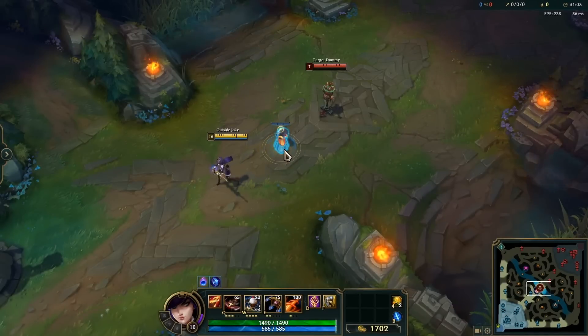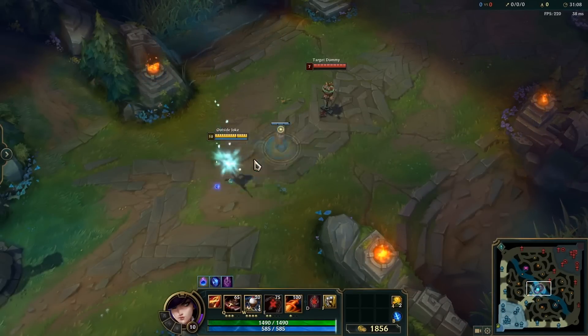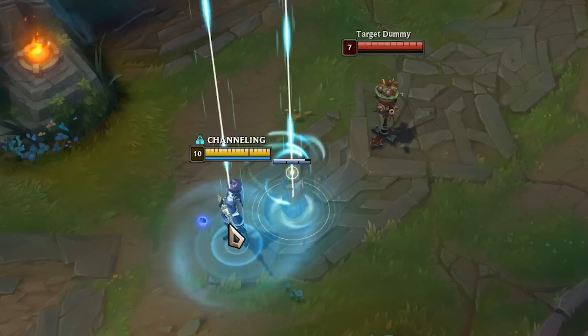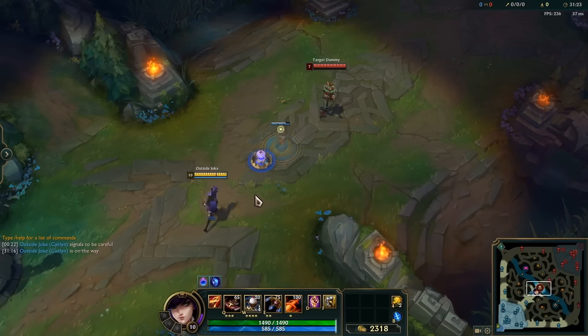When someone teleports in front of you as Caitlyn — or anyone else for that matter — always drop your trap right behind them, because they'll always spawn a little bit closer to their Nexus and will not spawn right on top of a ward or minion. Knowing exactly where they'll be gives you a perfect opportunity to CC them.